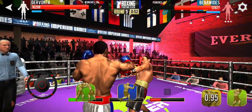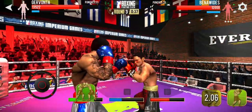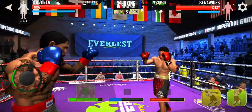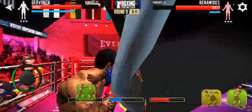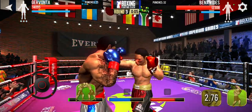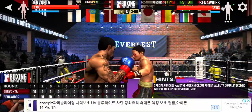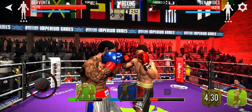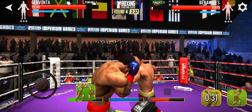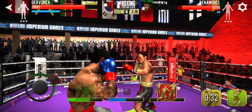Oh, he took some damage but he gave some back with the right hand, able to block that away. He's really working the body here. He goes for the body — he's looking really swollen. Hit the jab at the right time. Beautiful — you make the guy work!